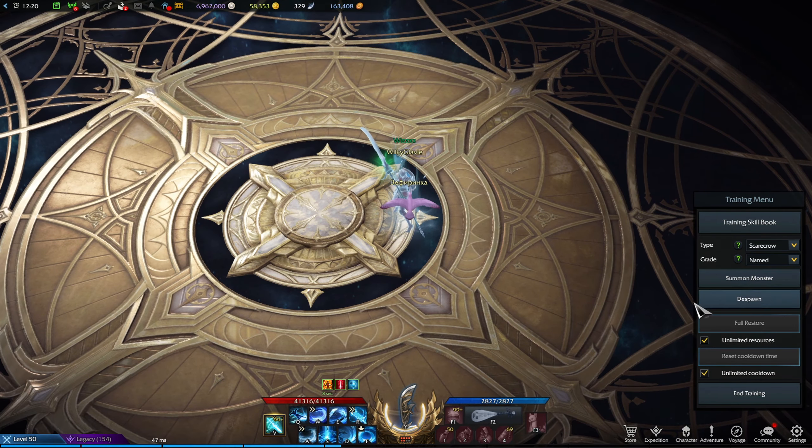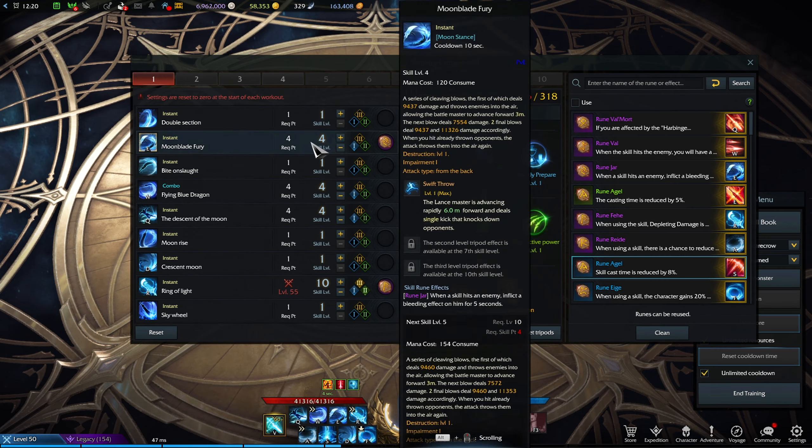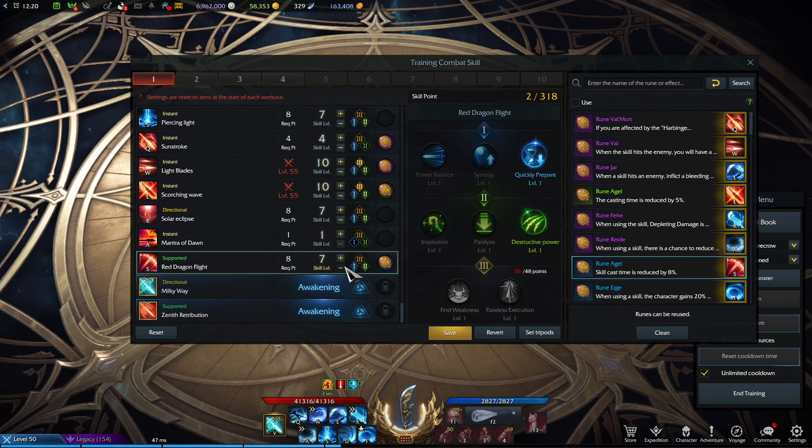Both Sun stance and Moon stance — these are what the stances are called — have a different buff. The engraving only increases the amount of stats they give, so even if you don't have any engraving the effect is going to be the same, just a little bit weaker.